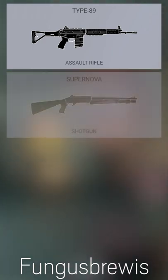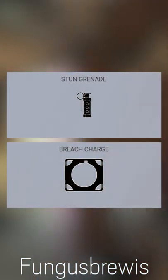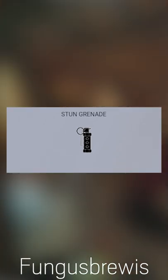She has a good assault rifle with a small magazine size, a mediocre shotgun, a good handgun, and a strong machine pistol. She has access to flashbangs and breaching charges, with most players taking flashes due to their ability to burn enemy ADSs.